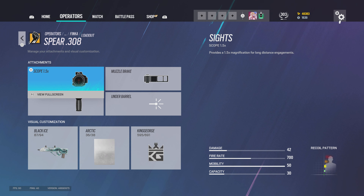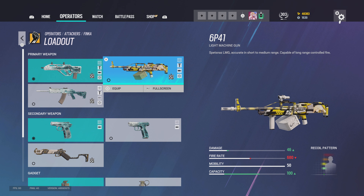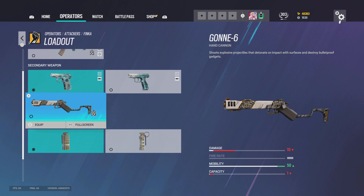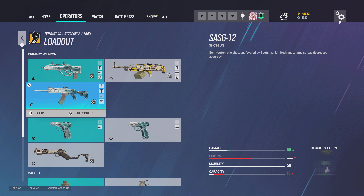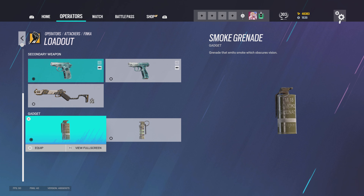For Finka I use 1.5, muzzle brake, vertical grip. For the LMG — as I said earlier — I normally stick with the AR so you won't see me use the Gonne-6. I run smoke grenades.